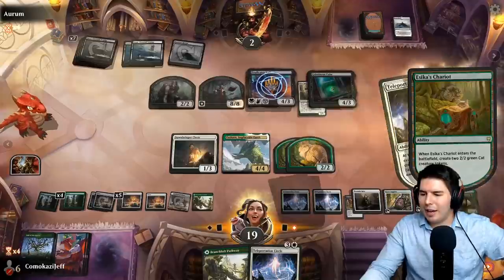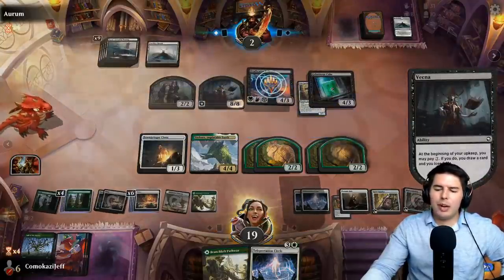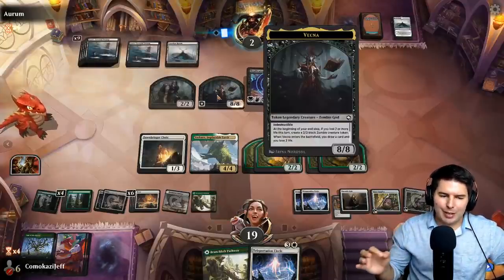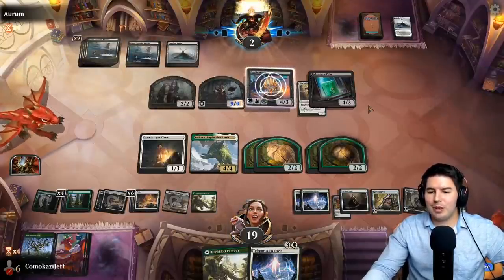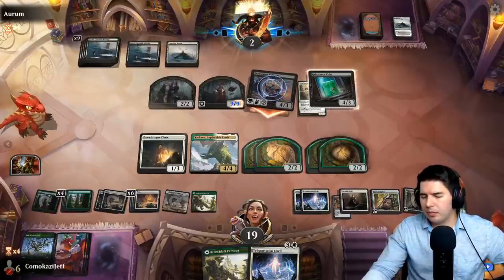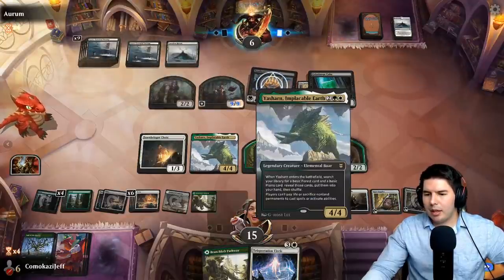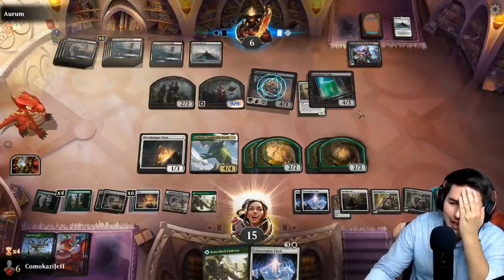Could have used Portable Hole to get rid of Vecna but not worthwhile. Pass the turn. With 21 turns and Spare Supplies we should have enough creatures to outpace this. I'd love to see things with indestructible and hexproof — it would be insanely difficult to deal with, but there are enough answers printed: exile effects, bounce effects. Tokens with indestructible and hexproof would actually be kind of cool. Down to 15, back up to six, only three blockers.